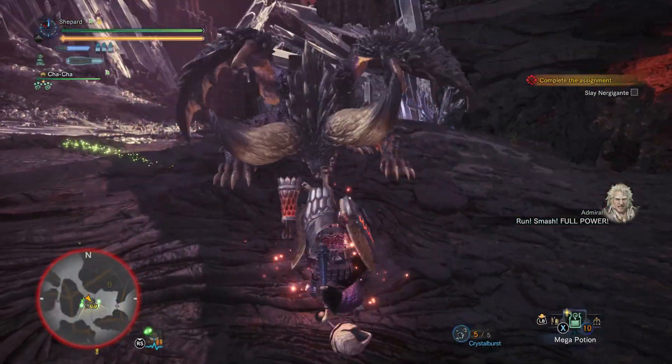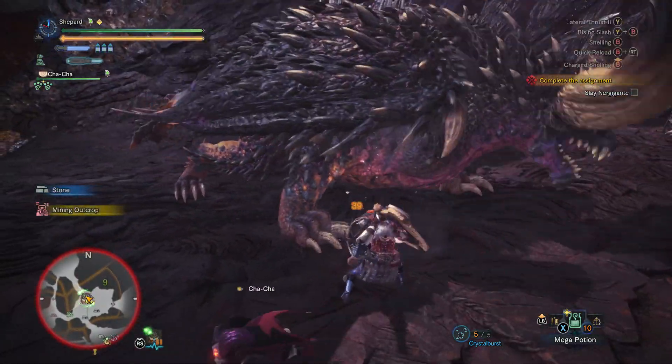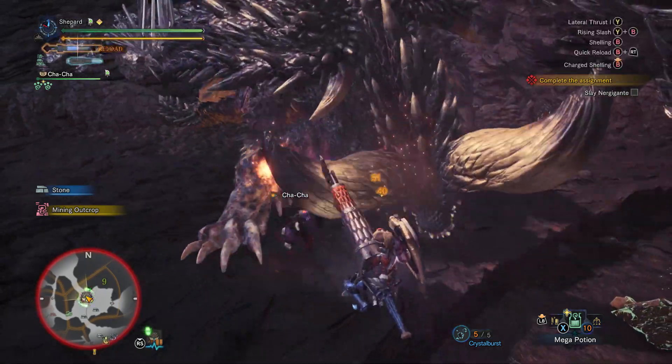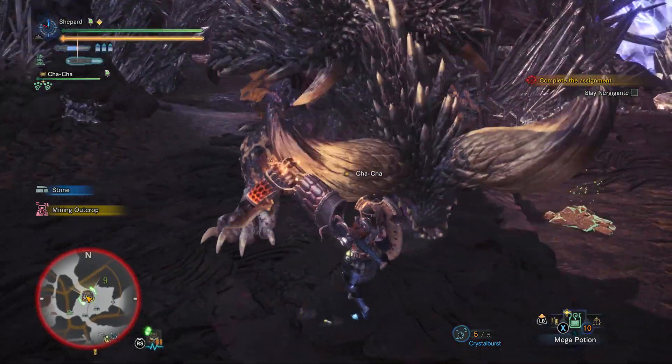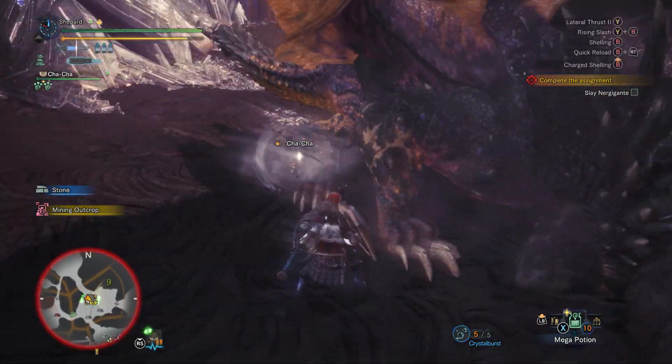To fight Nergigante efficiently, you must first understand how his spines work. Nergigante starts in a normal state when all of his scales are unbroken. After dealing enough damage, or if he does certain attacks himself like his head slam, his scales will break.